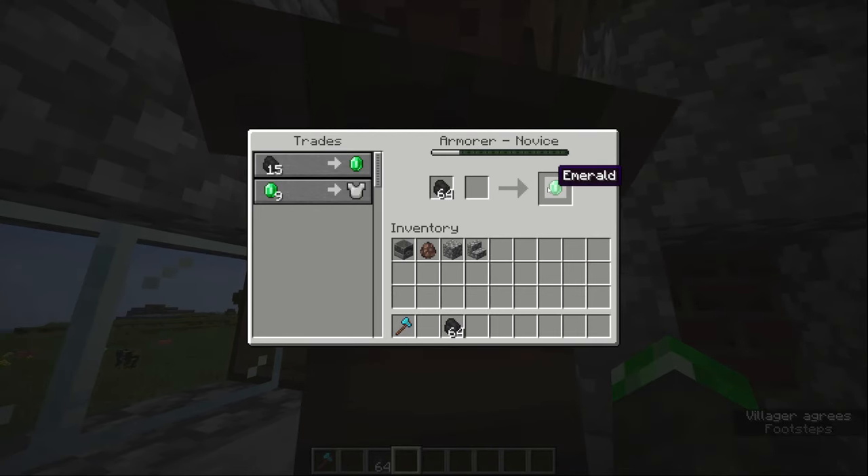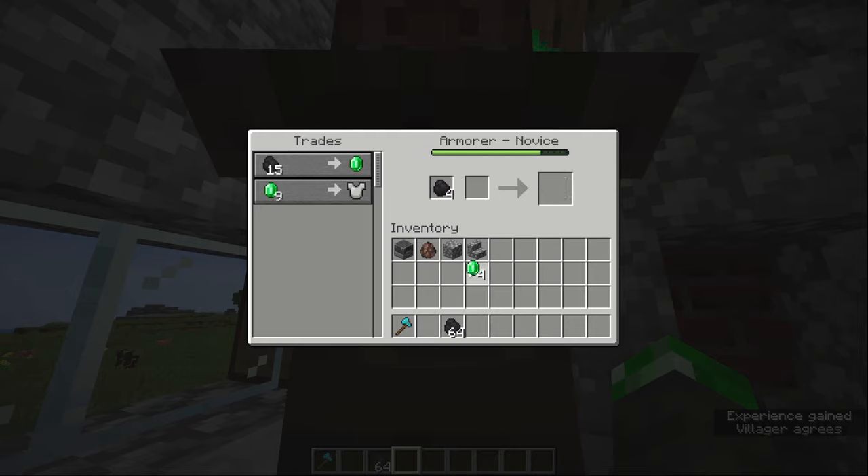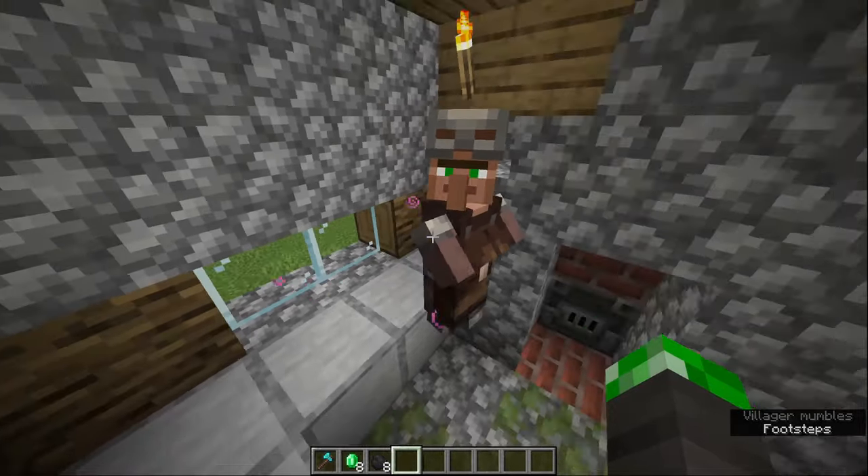First, what I want you to do is trade a bunch of coal with him until he eventually levels up from novice. When this bar is fully filled, that means he has leveled up. Now he's an apprentice.